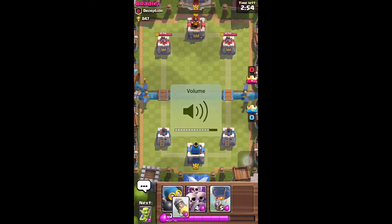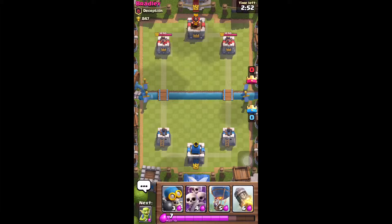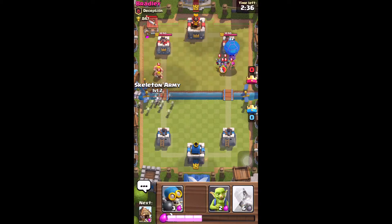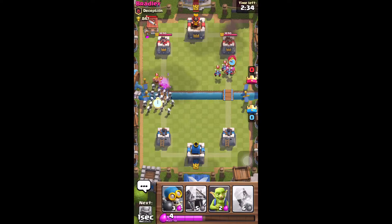So he's a level 5 right now guys, so we should hopefully get this win. Guys, we should be able to get this win. Alright, I'm going to deploy my balloon on the right side. He deployed a counter — alright, he got a good counter attack on that.